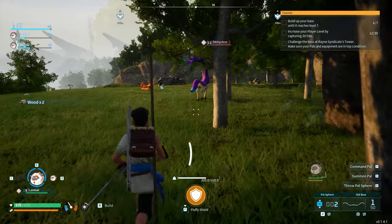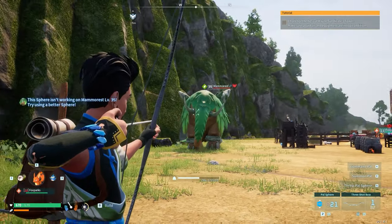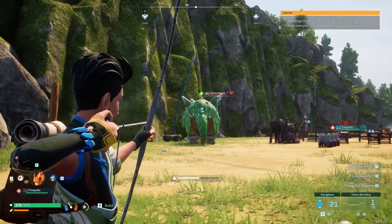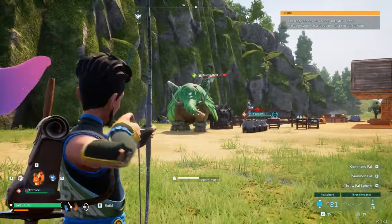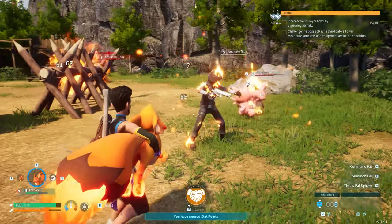The pals that live in the world are extremely unique and also specific to the biomes they live in. They come in different variants from small cute critters to massive beasts. In order to tame them you have to fight them and use a pal sphere to add them to your pal deck. You can carry up to 5 consecutive pals with you, and each time you summon one it will give you a boost of stats and will also have special abilities for you to use, such as being able to use it as a flamethrower, a shield, or even to give it weapons.